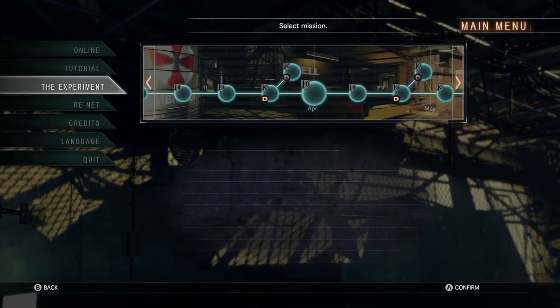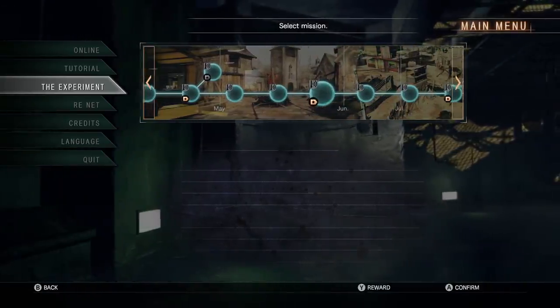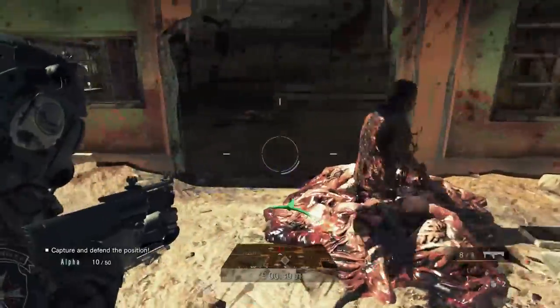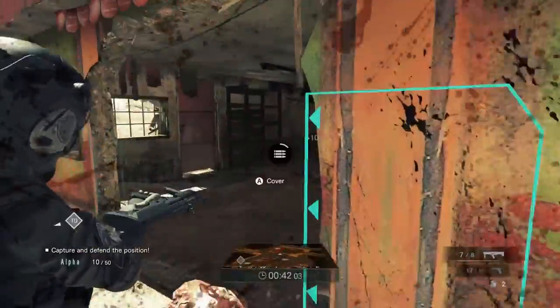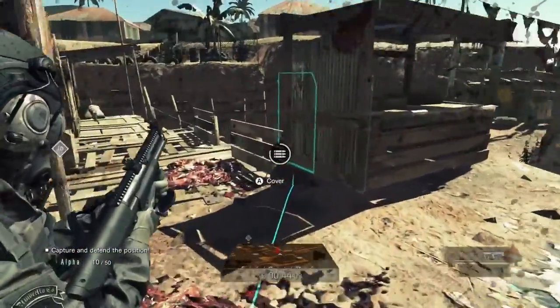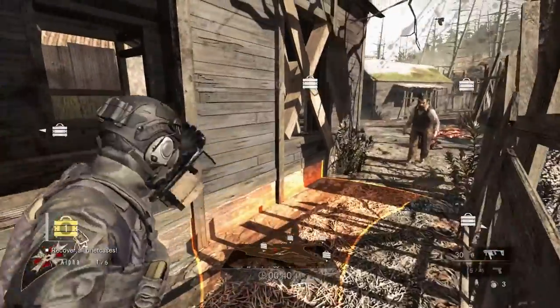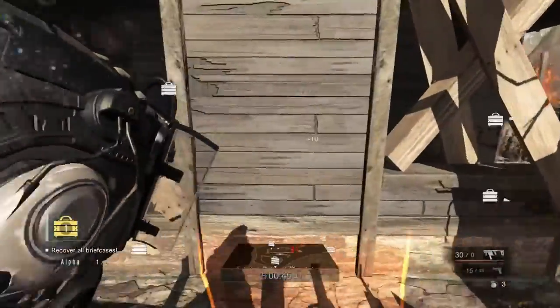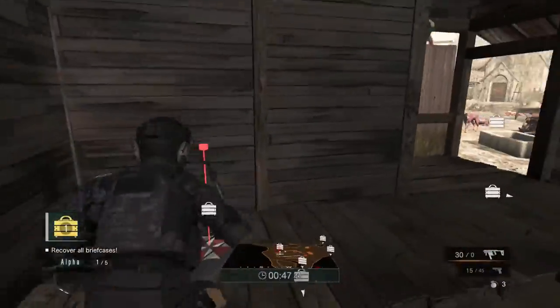The single player campaign is comprised of short missions and maps taken from the multiplayer component, and it's a real slog. Mainly because it recycles the same six tiny maps and there are only three types of objectives: collect zombie DNA, defend strategic points, and collect briefcases. You do this again and again throughout the entire 3-hour campaign.